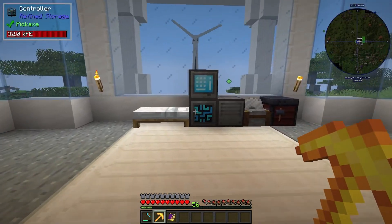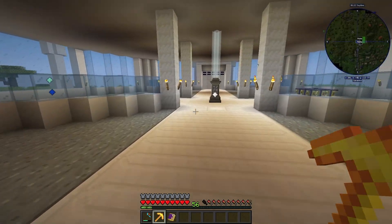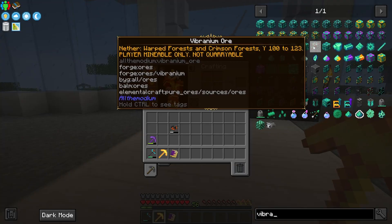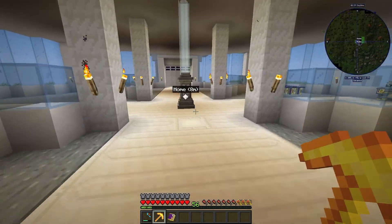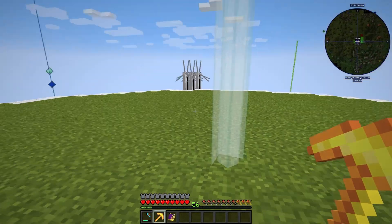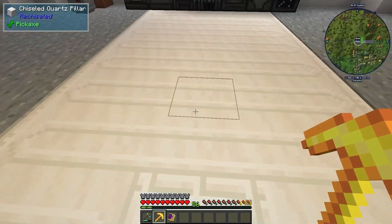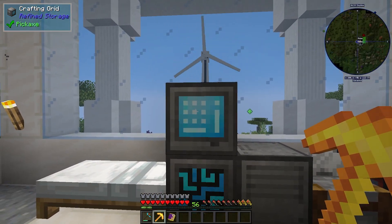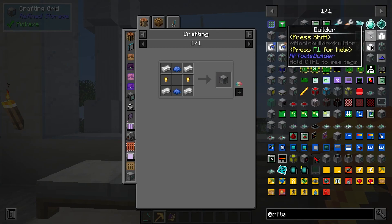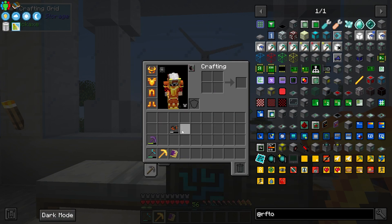So I went around on the internet looking for the best way to find these ores, and a lot of people said one interesting thing: this ore is not minable, which means it will not be mined by any kind of quarry — whether that's our digital miner or any other quarry. There is another one that's really good.